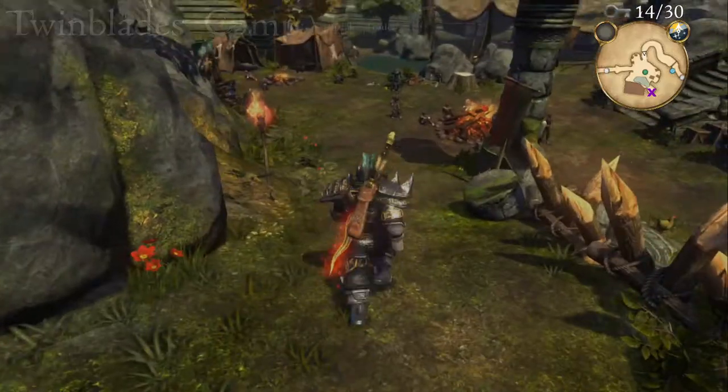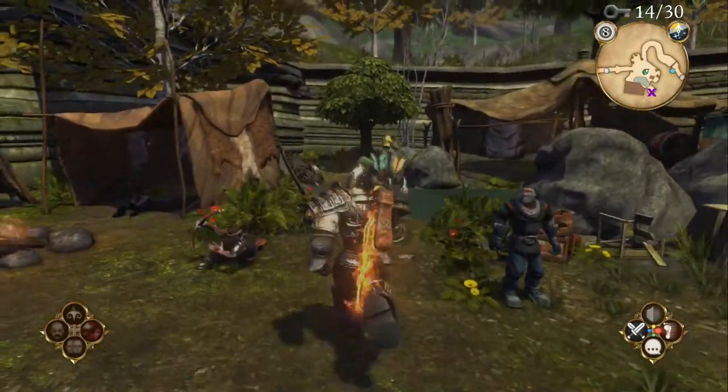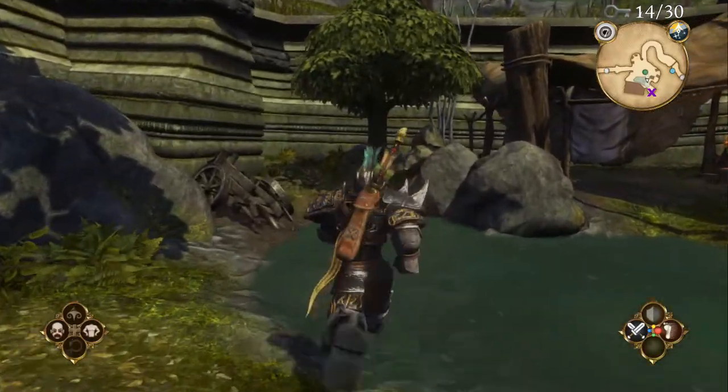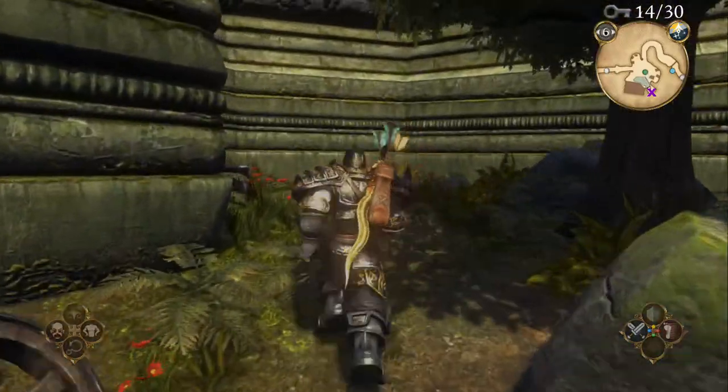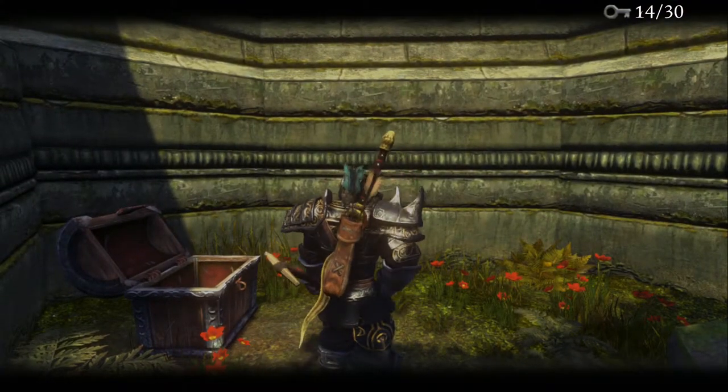Entering the first area of Twinblades Camp, if you head down the ramp, go straight ahead as soon as you've left the ramp, past the hired mercenary and through the water. You'll find a tree — underneath that tree will be a chest and a ring of roses. Dig in between the roses to get the key.